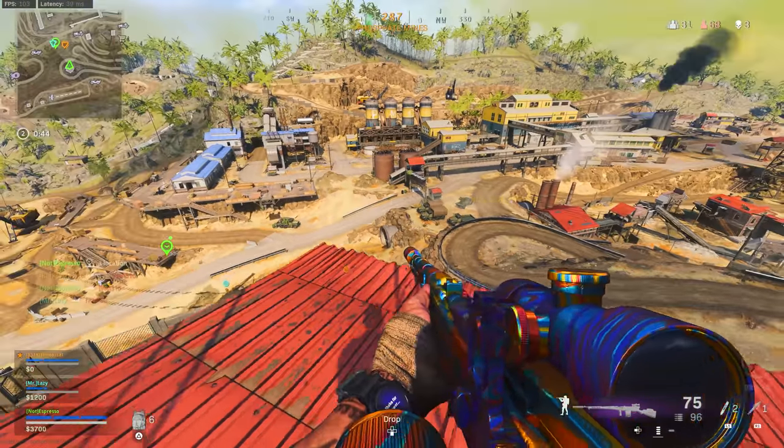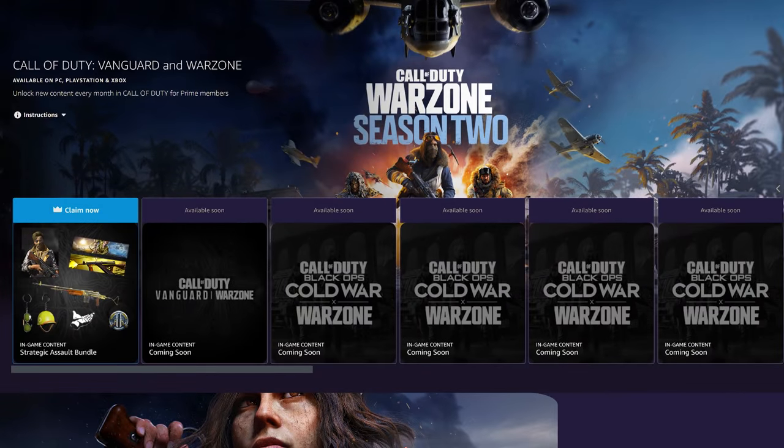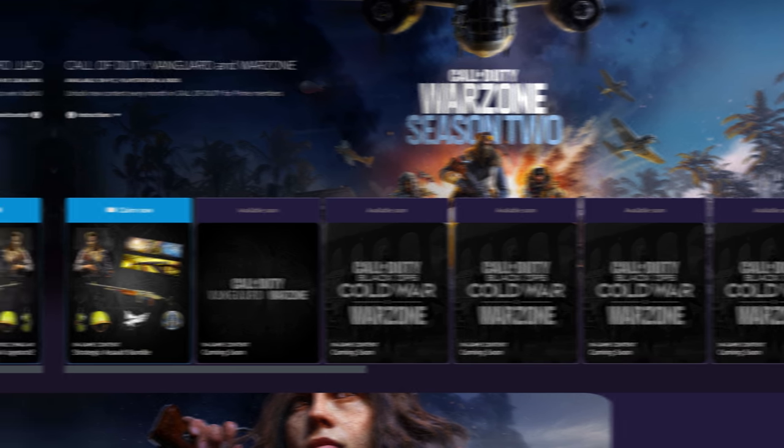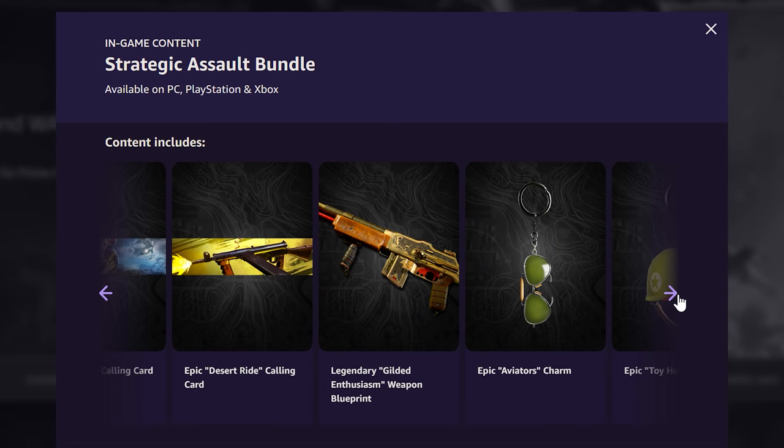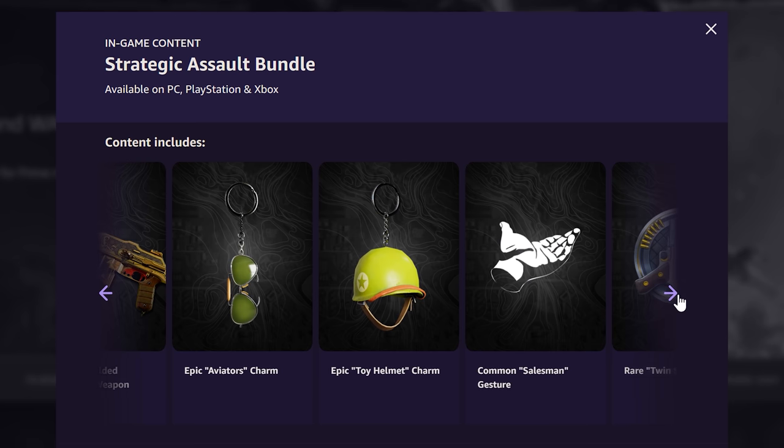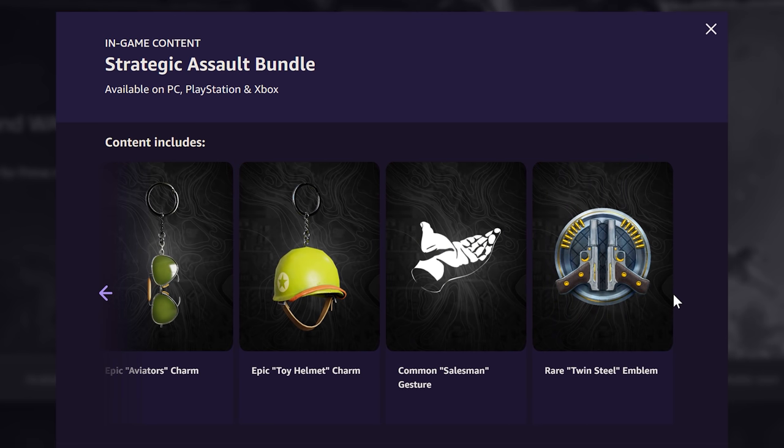Let's start with the one that everybody has access to on any platform. This comes from the Prime Gaming website — you can go to gaming.amazon.com/loot/callofduty and see all on-offer items, coming soon items, and what was introduced today: the Strategic Assault Bundle for Vanguard and Warzone. You end up getting the Epic Desert Doula skin and two calling cards.